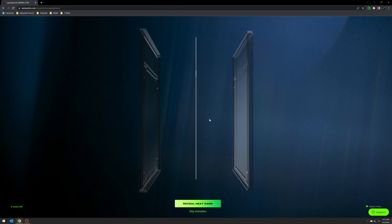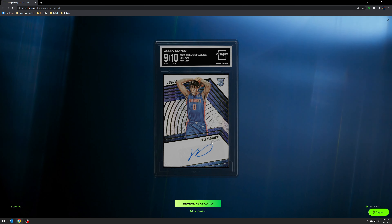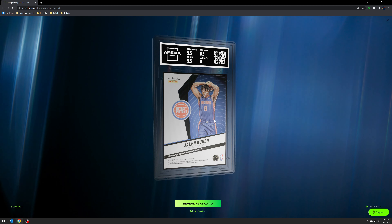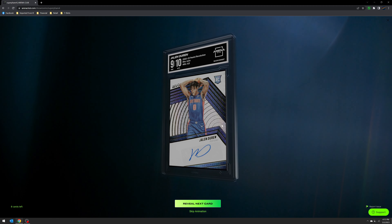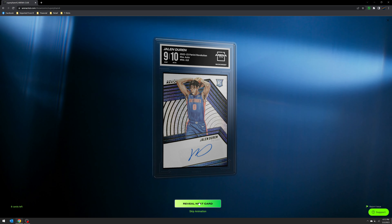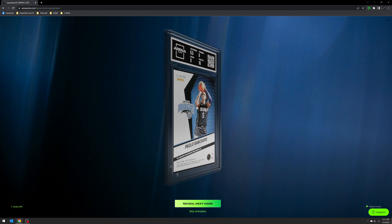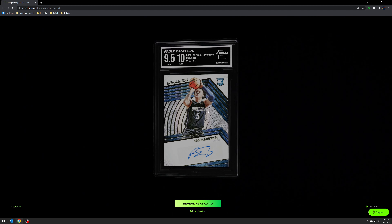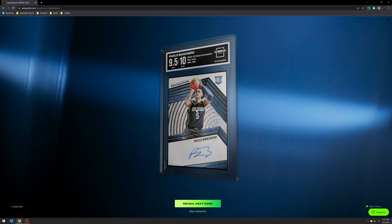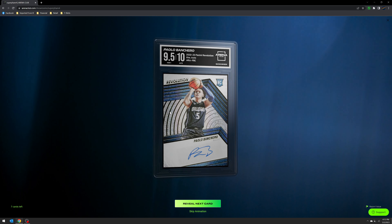Eight cards left. Here's a 9 and 10 auto for the Jalen Duran — corners and edges you can see there. This was the one I pulled in that comparison video, same as the Kominga and Cade, and Shaedon actually. Nine and ten so far. And here's another auto — I got this in the same break as the Zion as well as the Cosmic Paulo base. That was definitely a good break for me. Nine-five with a 10 auto.